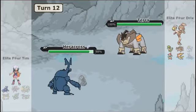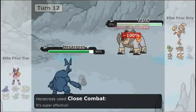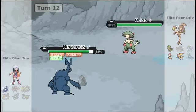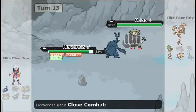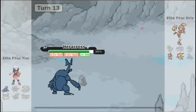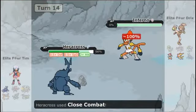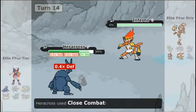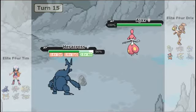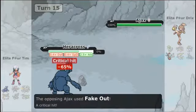And now I'm down to my pretty lonely Heracross. Stone Edge missed! Close Combat — is it enough? Close Combat is enough to take out the Terrakion. Now we just gotta hope that Heracross can clutch this one. Close Combat is enough to one-shot Breloom. Close Combat is also going to be enough to take out the Infernape, but to no avail because I know already that my Heracross is not living a Fake Out.